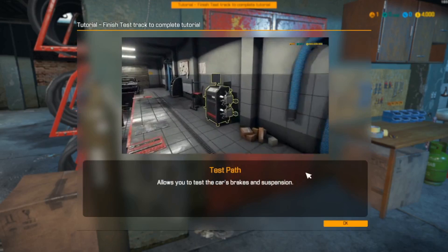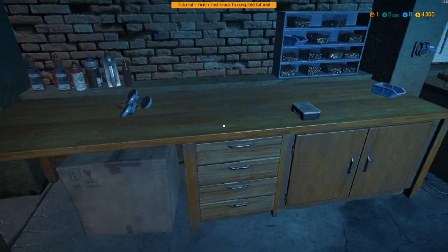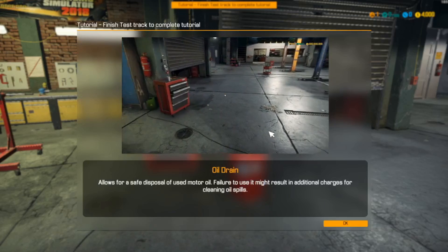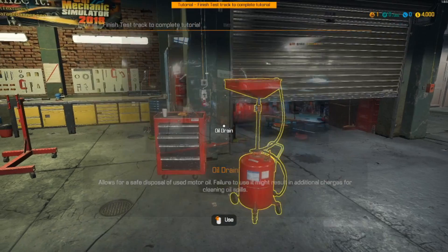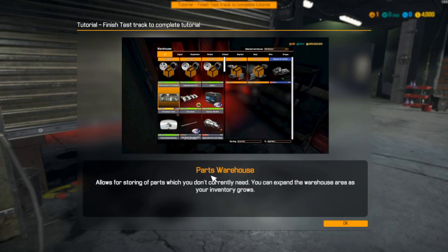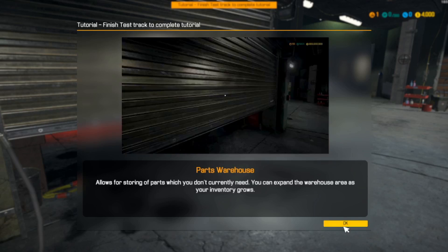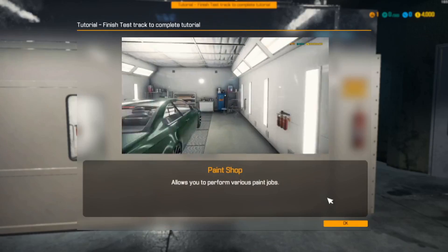This is the test path, where we test the suspension of the car and the brakes. Over here is for draining the oil - that little oil drain - you've got to make sure you use it and clean it all up. You don't want to pay additional charges to clean up oil spills; that can get costly, and it's also environmentally unsafe. And this is the parts warehouse, which allows for storing parts we don't currently need - we can expand those storage areas as inventory grows.